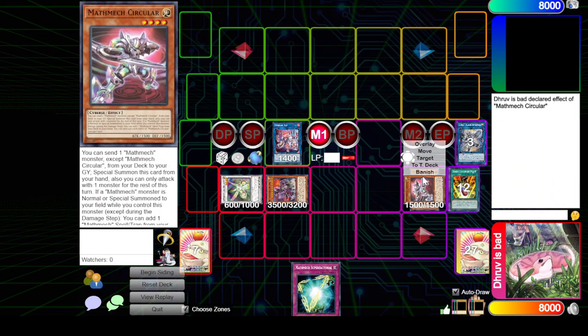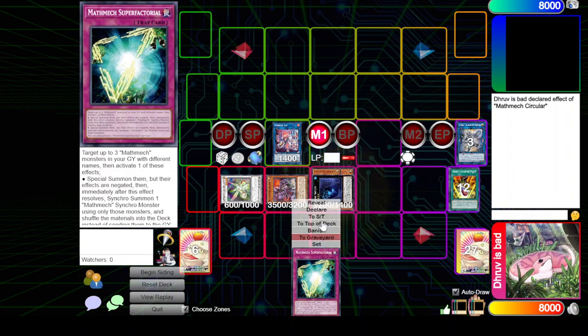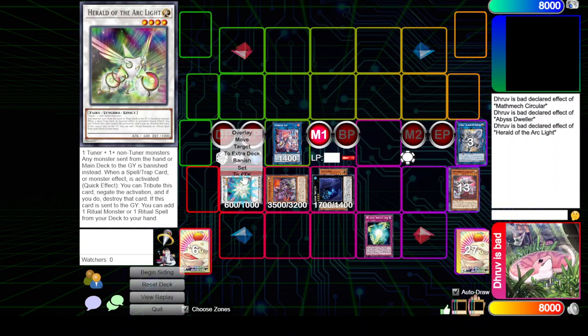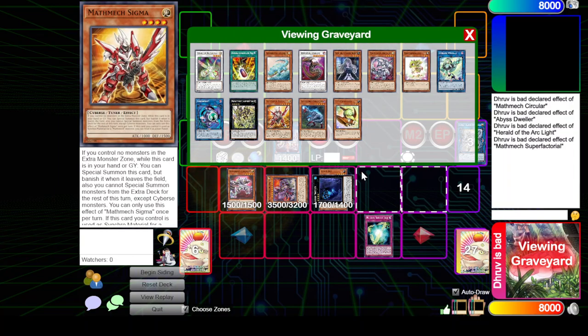These two can become probably Dweller here - Dweller's crazy right now. So in terms of interruptions, let's just get them: we've got the Dweller, we've got the Arc Light floodgate and negate, we've got super factorial to summon back three.